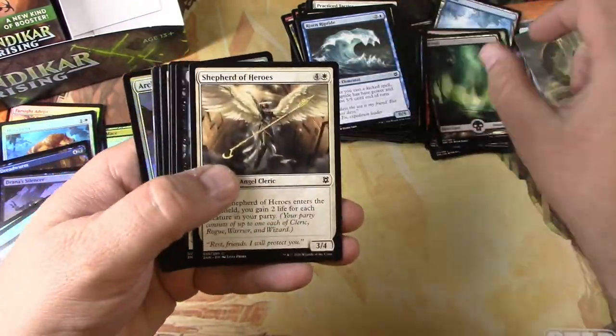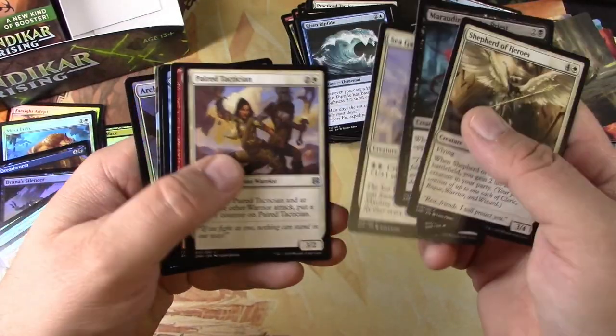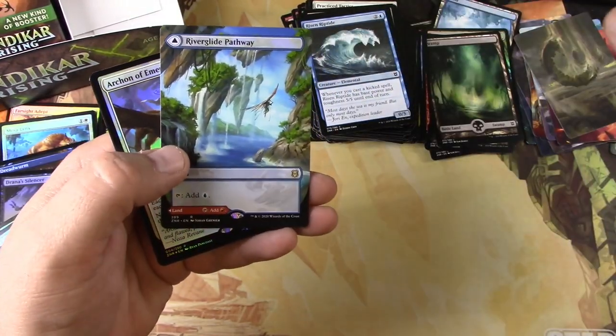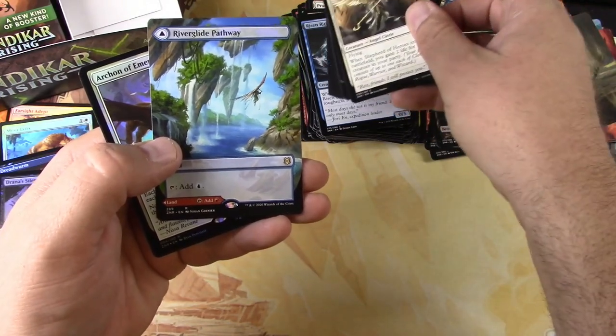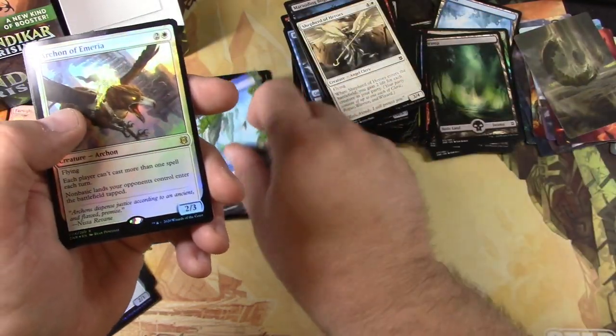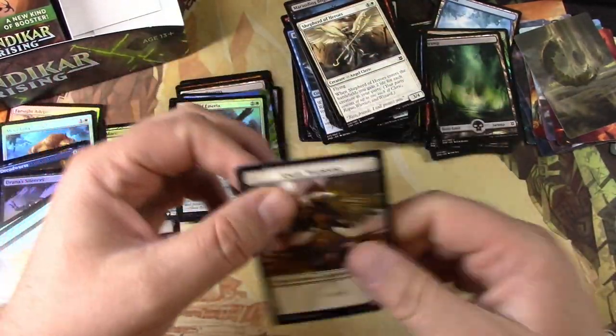Wasteland. River Glide Pathway — extended border. Flip to Lava Glide — yeah, very cool. And a foil Archon of Emeria, and an Angel Warrior.